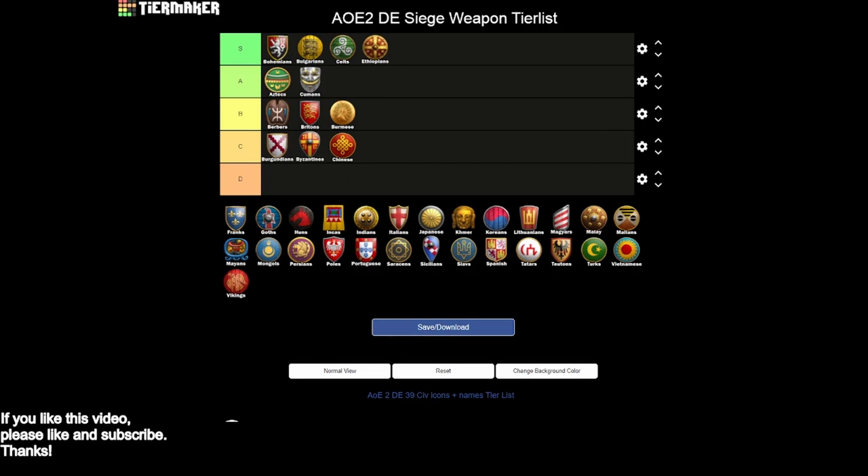Ethiopians miss virtually nothing. They have siege engineers, siege onager, siege ram, heavy scorpion, and bombard cannon. They also get the Torsion Engines technology, which increases the blast radius on your siege weapons. They have the most complete siege workshop in the game. The only knock is that their eco bonuses to help you get there are kind of mediocre, and the military unit options are limited, but you do get halberdiers and free pikemen. Early pike-siege pushes with Ethiopians are pretty common, and it's a great siege civilization.